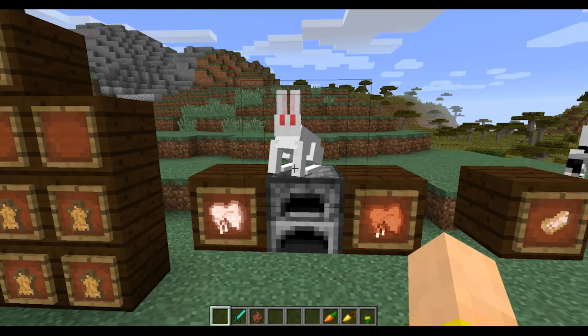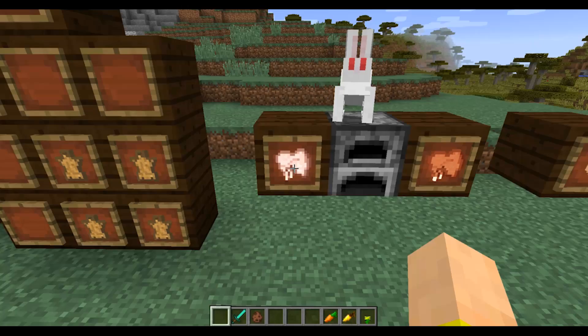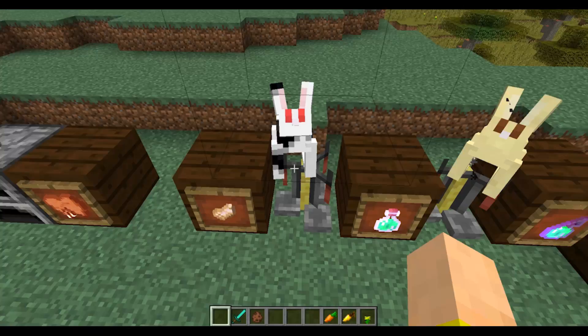Next to him is the white rabbit. And down here is raw rabbit meat. This heals the same amount of hunger shanks as raw chicken — one and a half — but it won't give you food poisoning, so it's a little nicer. If you cook it, you can heal two and a half hunger shanks. It's basically the same as chicken, but it could be more prevalent if you find these guys out in the wild.